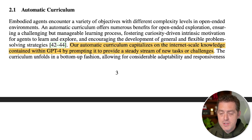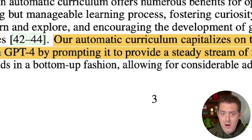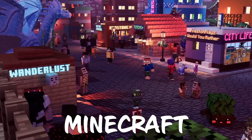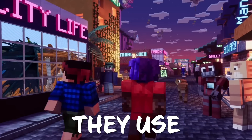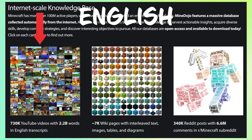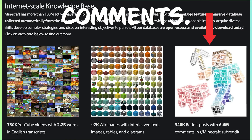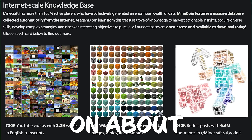First, an automatic curriculum. They use GPT-4 and the internet-scale knowledge contained within GPT-4 to provide an automatic curriculum — basically a set of tasks the agent needs to accomplish over its lifetime. Minecraft has more than 100 million active players who have collectively generated enormous data: 730,000 YouTube videos with 2.2 billion words of transcripts, 7,000 Wikipedia pages, and 340,000 Reddit posts with 6.6 million comments.